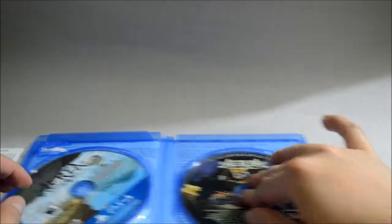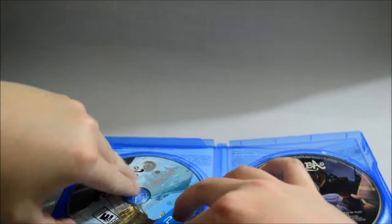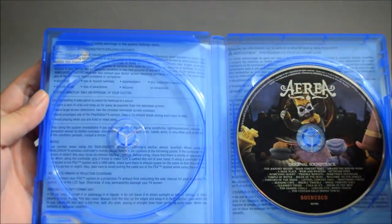Now let's check the game disc. Let's remove it — and here is the game disc. Behind the cover it's just warning information, like I said before.